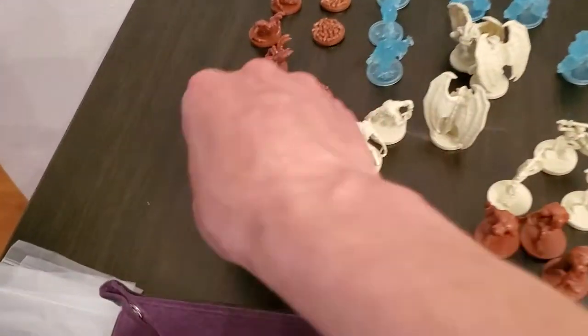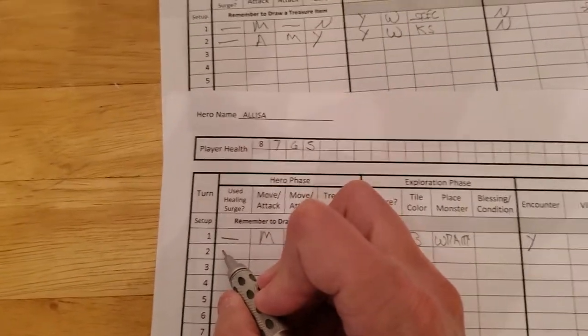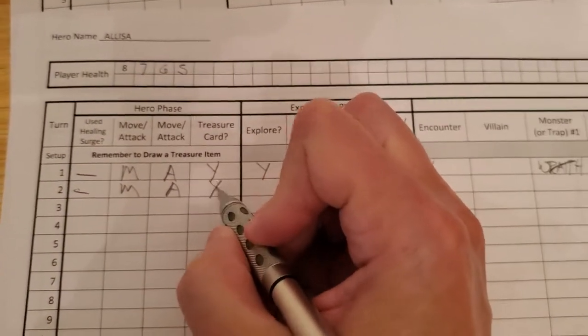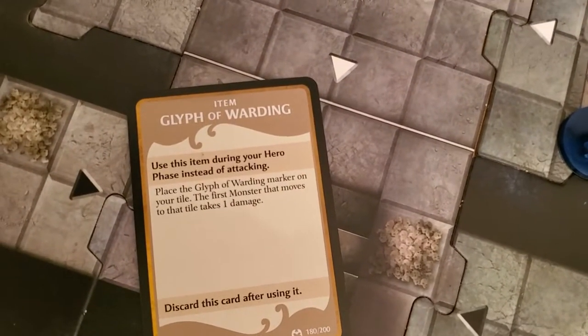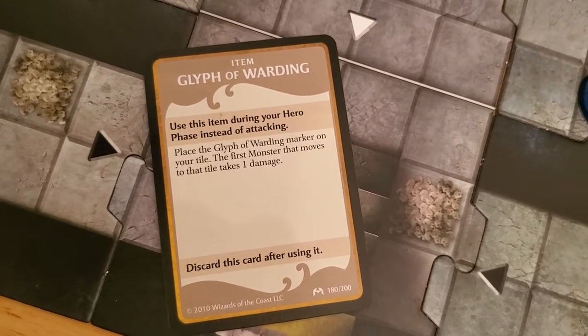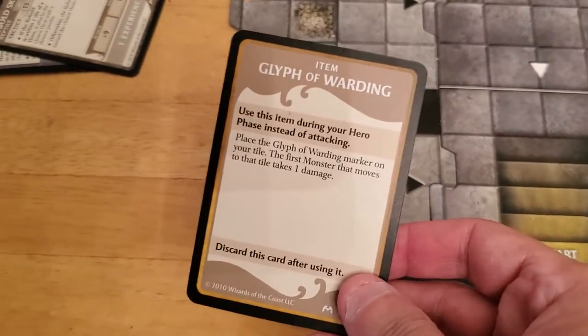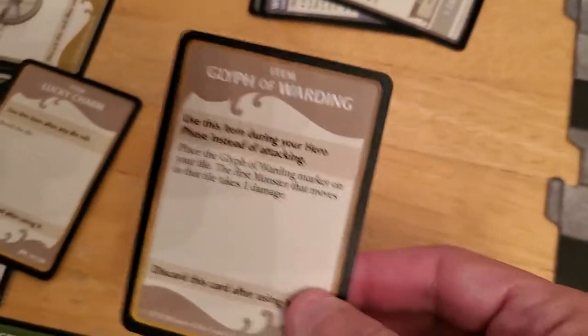The skirmisher only has one HP so it goes down into our experience pile, and that's it for the cobalt skirmisher. Alyssa also gets to draw a treasure card. We update the paper — she did not need a healing surge, she moved, attacked, and gets a treasure. Let's take a look: more hit points is always good. Glyph of Warding — use this item during your hero phase instead of attacking; place the glyph of warding marker on your tile, and the first monster that moves to that tile takes one damage. That'll be useful. We'll have to figure out how to make good use of it since it has to be used instead of attacking.